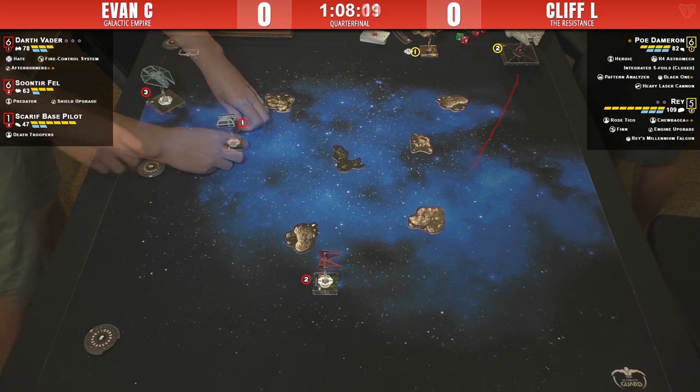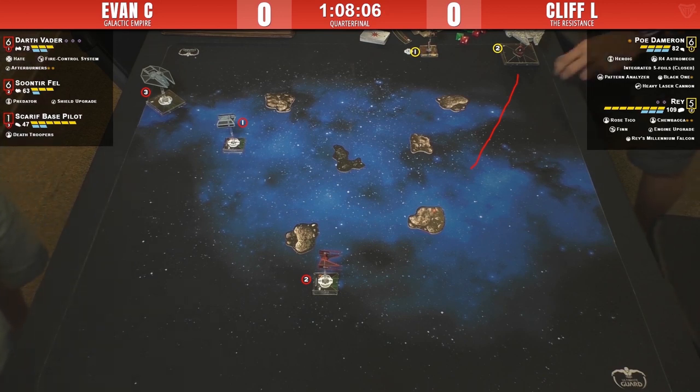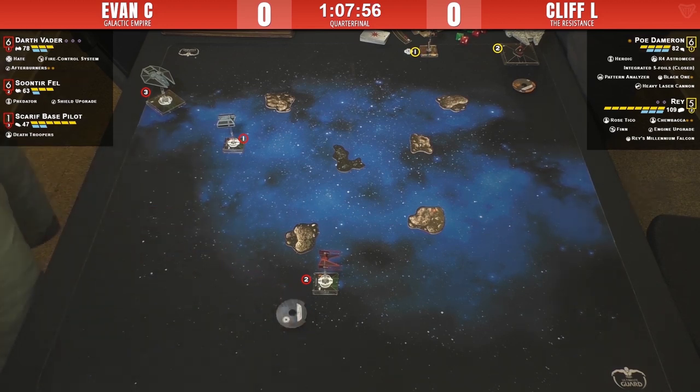If Soontir doesn't come at Rey in the front arc, Rey may well have to deal with those rocks — there's like one spot she can go with a three-bank right. That brings Rey's choice of maneuvers down to nothing. He may be planning a two-turn next turn and sending her along the side. Pretty sure Rey just self-bumped that first turn. Kill the Scarif — you really don't want it to live.